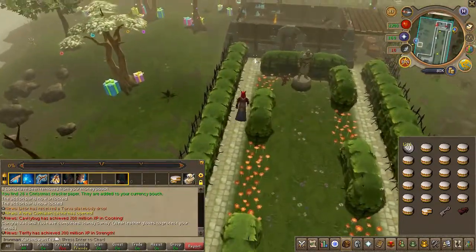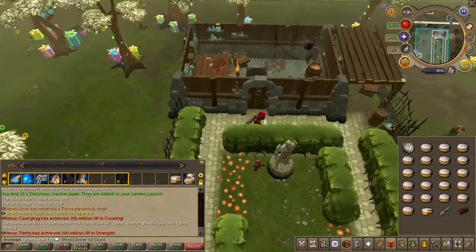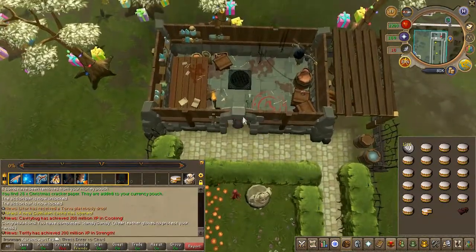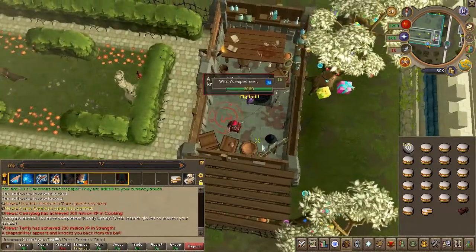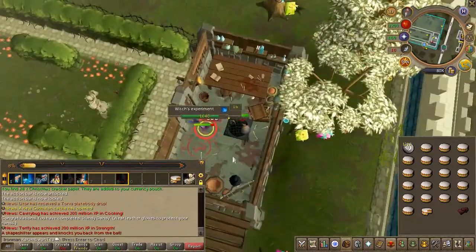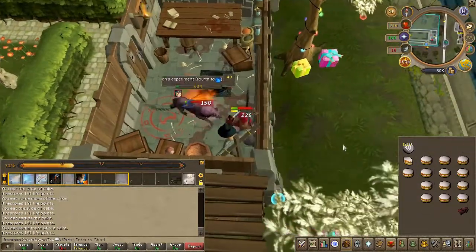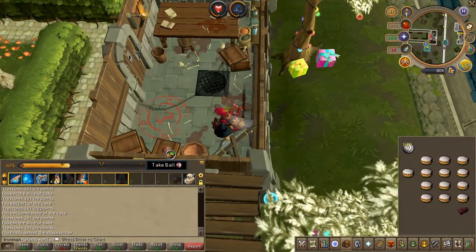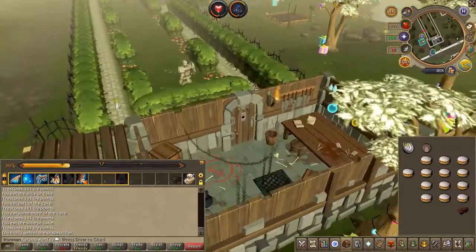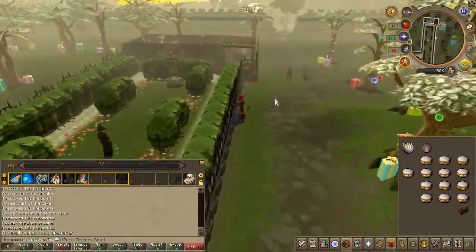Head to the eastern side of the property without getting seen, and prepare to fight a series of five monsters, each one stronger than the last, with the highest being level 49. Once all monsters are defeated, grab the ball and head back to Harvey to finish the quest.